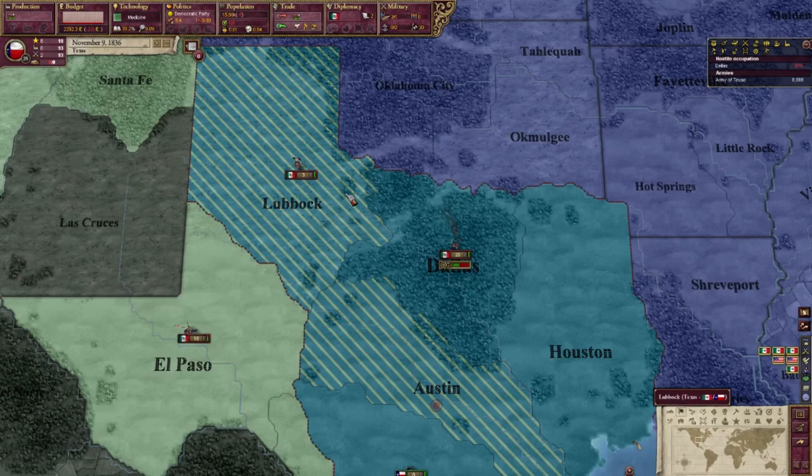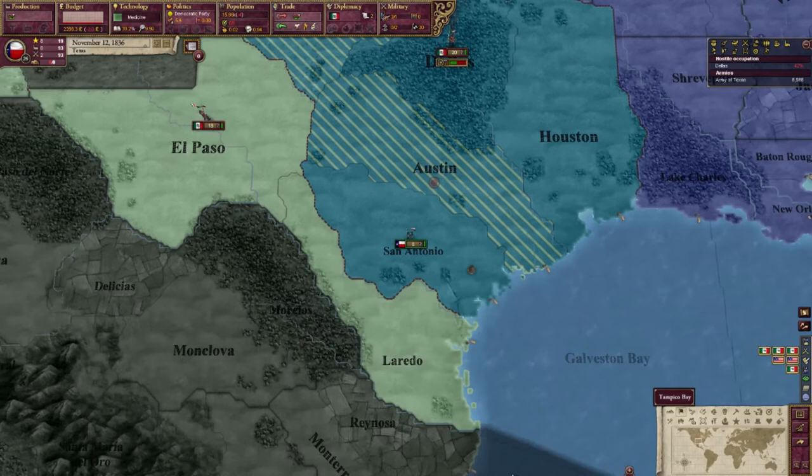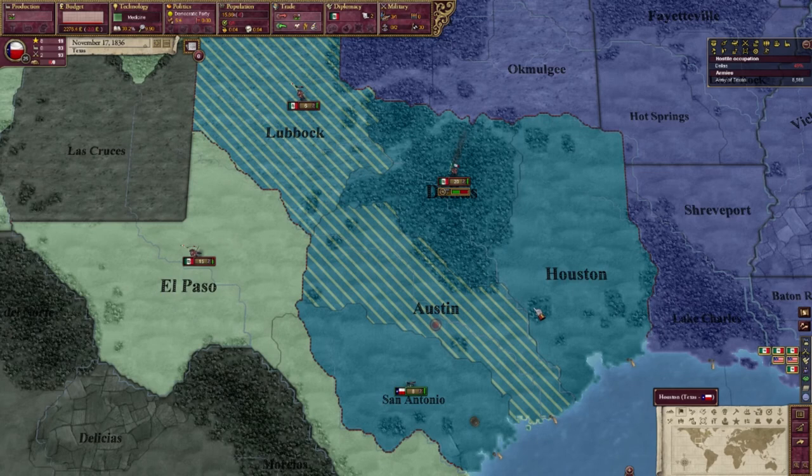I want to outlaw slavery because, moral issues aside, from what I understand it's not a very good pop type. Part of the reason I think the Texas Revolution happened is that the Mexican government wanted to abolish slavery and Texas did not want to lose their slaves — though I'm probably grossly oversimplifying it. Hopefully the comments on YouTube will be civil. Moving right along.